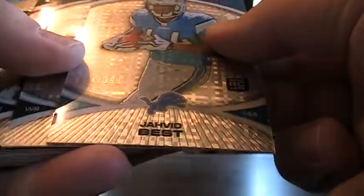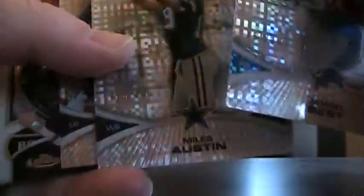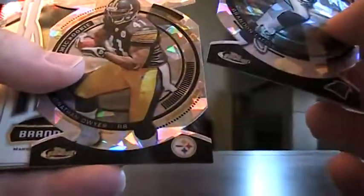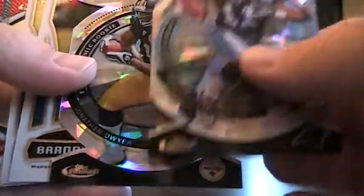X-Fractors: Jahvid Best — these are all numbered to 399. Also Jahvid Best, Miles Austin, Elvis Dumervil, Brandon LaFell, and Jonathan Dwyer for the Atomics.